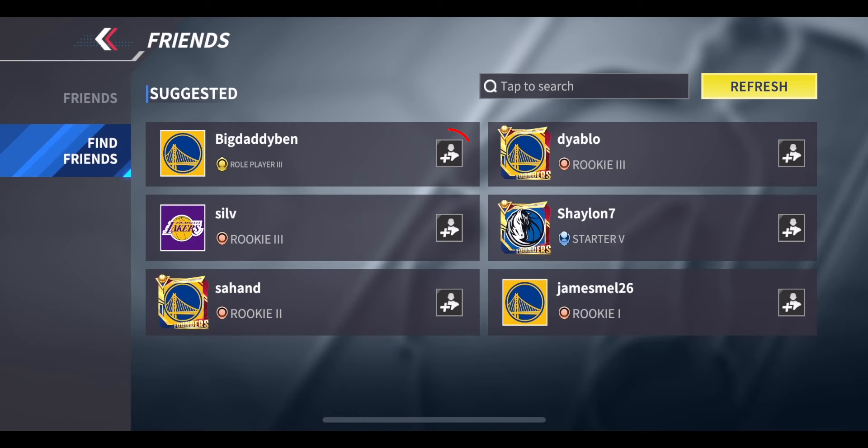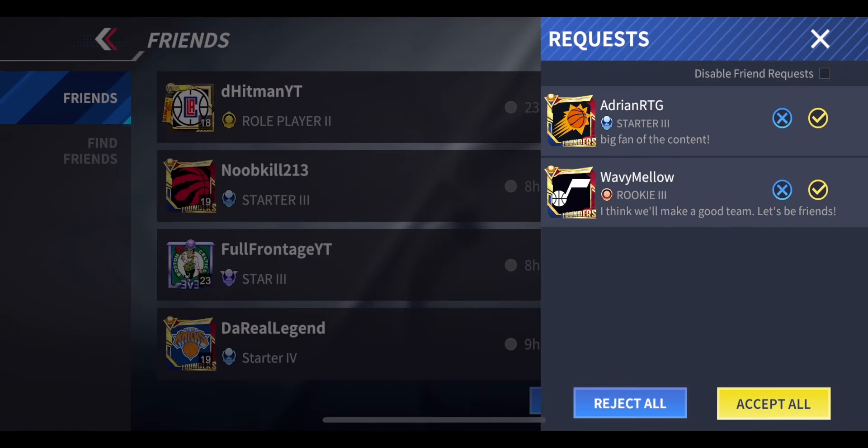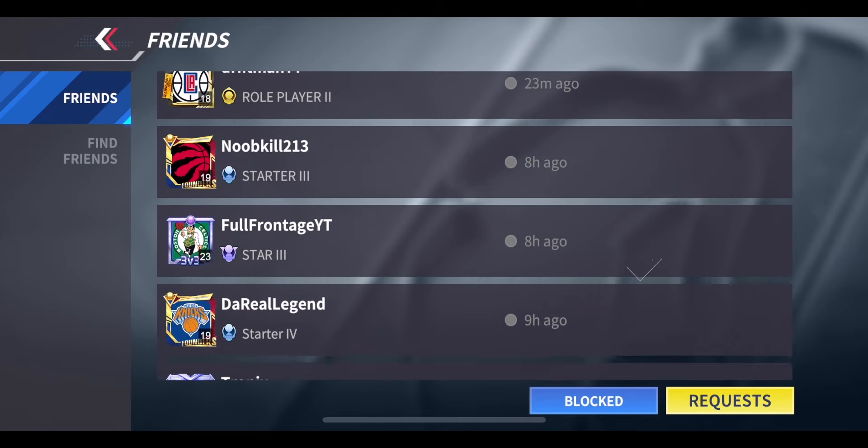Once you've done that, all you have to do is press on the plus icon and that will send them a friend request. Then on your friend's device, all they need to do is head over to the friends page, press on 'Request', and simply accept that request — and they should appear on your friends list.